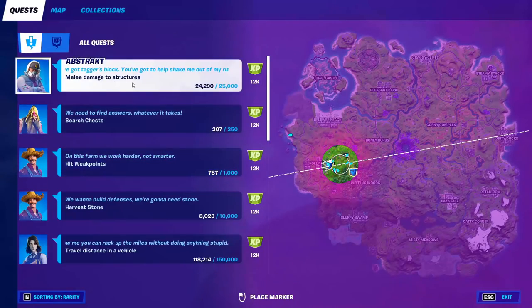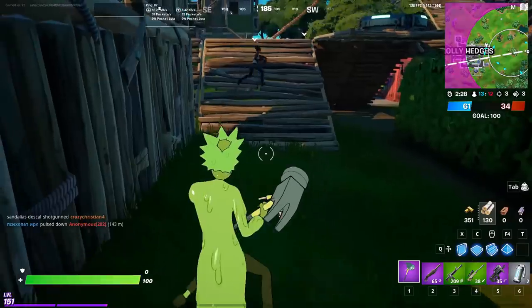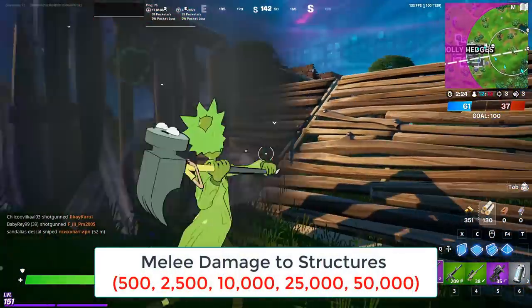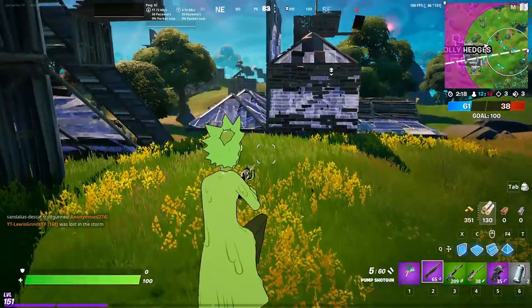Moving on to another challenge: deal melee damage to structures. The easiest way is in Team Rumble — find the enemy structures and keep destroying them. I completed the third stage with 25,000 damage to structures — easy one.